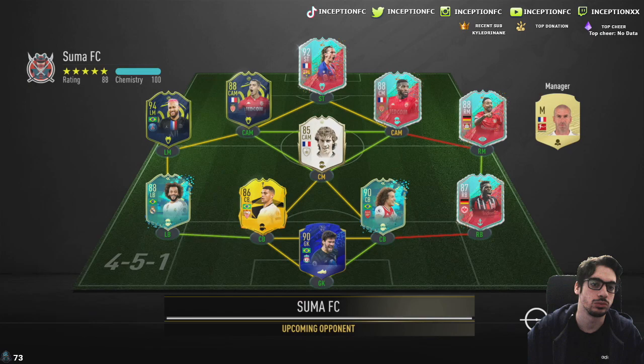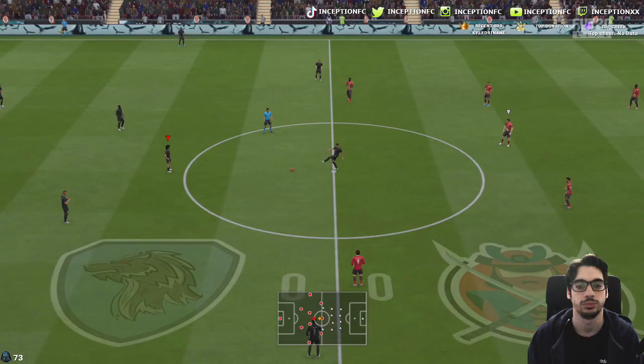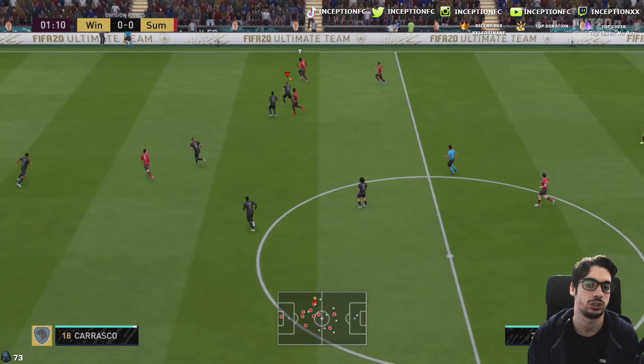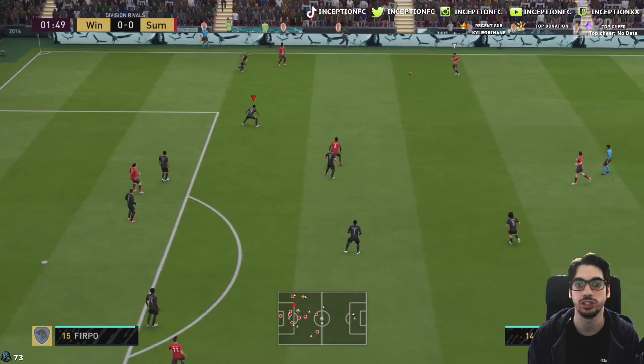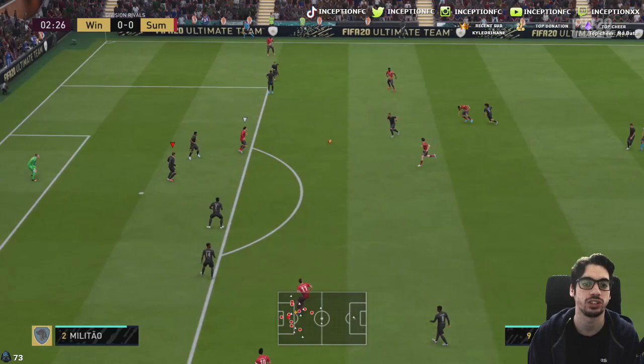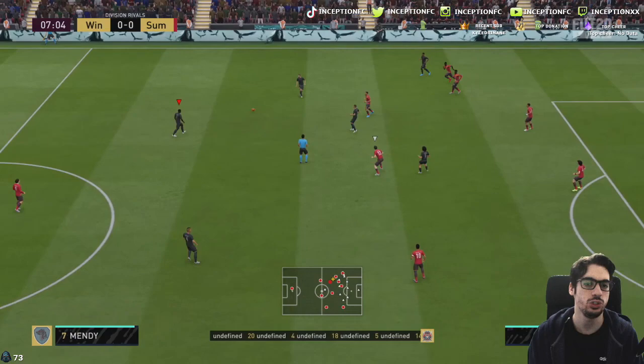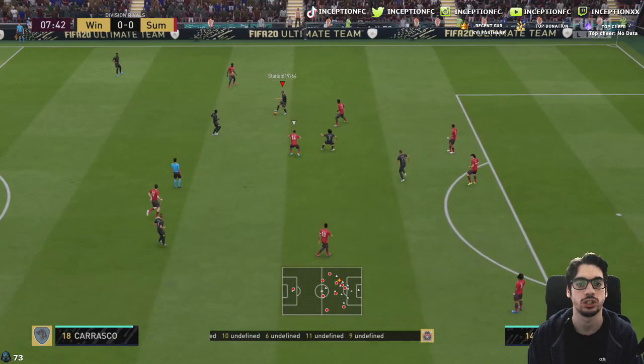This is a very interesting team to line up against — that Griezmann card is so nasty. Nice team. We'll switch to the 4-2-3-1 and let's just play normally; let's see how he plays. He seems pretty agile off the ball defensively — that's a really good start. It's just that initial acceleration that I need players to do, and he will do that, which is pretty nice. His dribbling is okay — it doesn't feel special, to be honest with you guys. It feels all right.